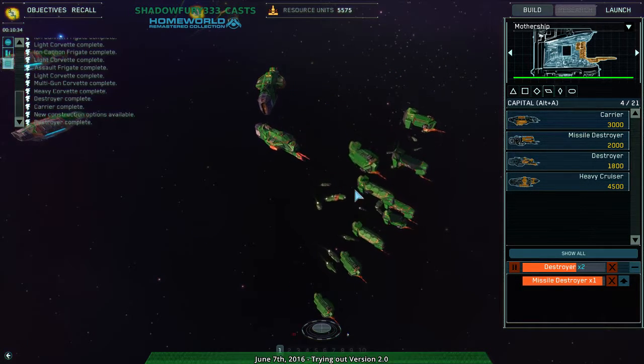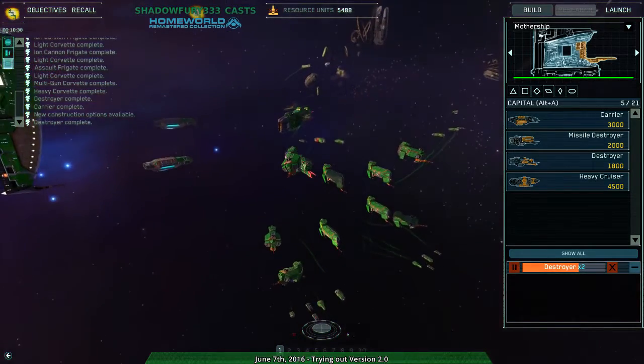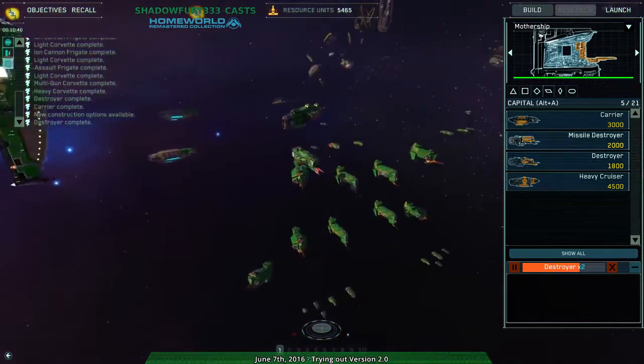The last one is Fighter Screen, which, as the name implies, fighters are in front, Frigates behind, and then behind them are the Capital ships. Relatively straightforward.